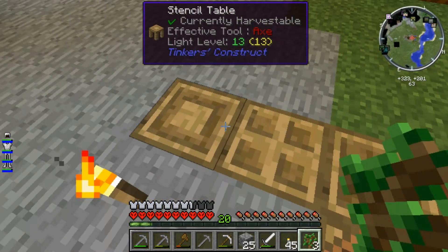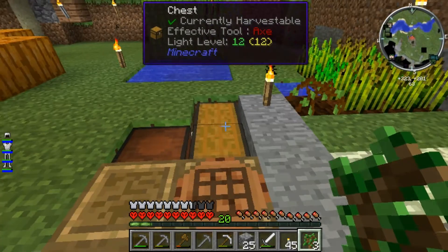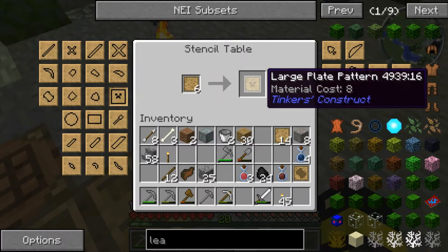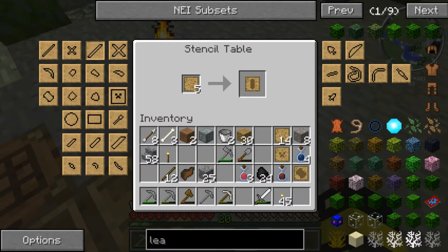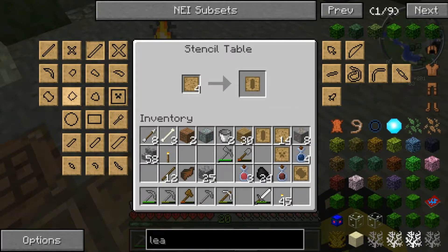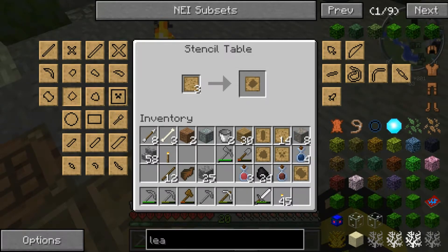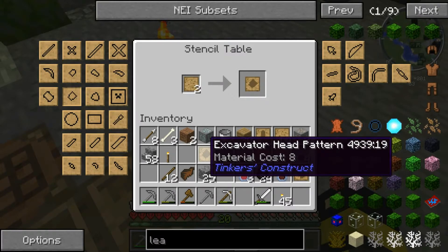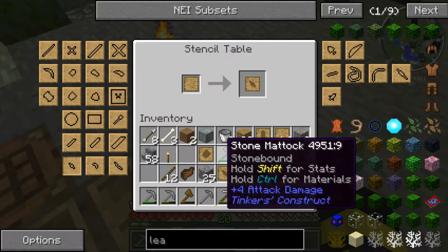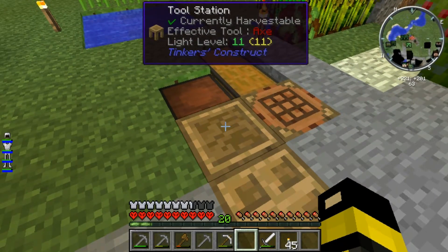Now what I want to do is I need to make some casts. I already have a bunch of stencils in here. One thing I definitely want is one of these bad boys. Let me clear out some of my inventory space. I need a large plate pattern and a tough rod pattern - that's all I need for that awesome hammer. I should upgrade this tool station - I'm going to have to do that anyway.